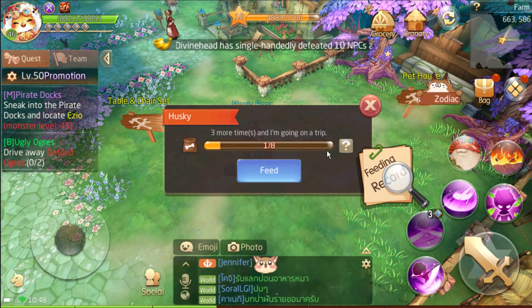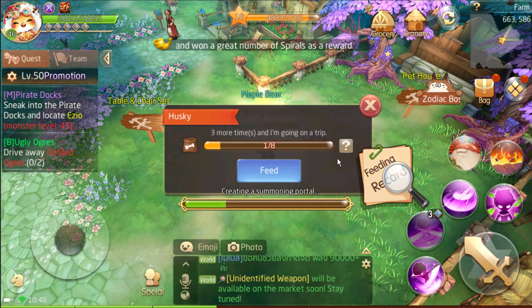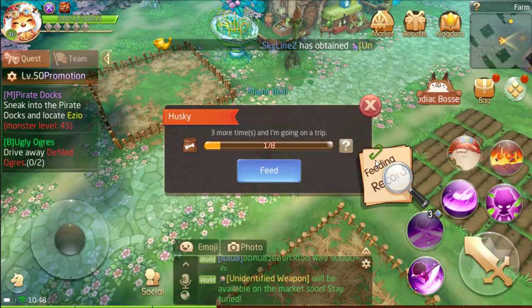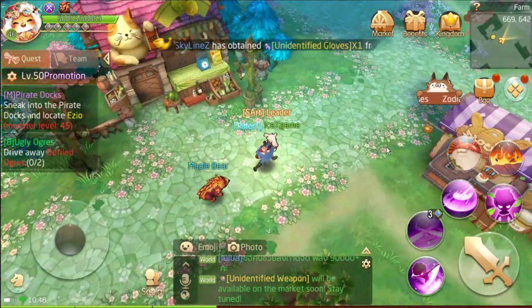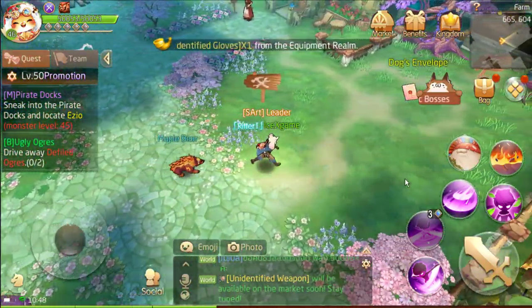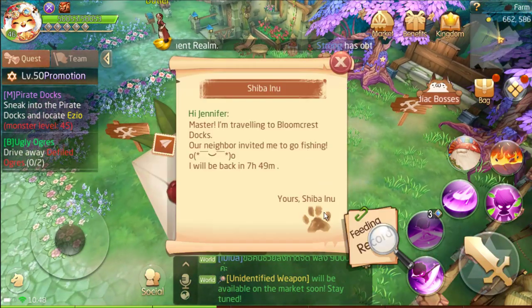After that you need to ask your friend to feed your pet eight times. I'm going to show you how to do it — let's visit my friend's farm. This game is designed to play with your friends. After you feed it eight or more times, it will be sent to adventure for around eight to nine hours.